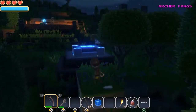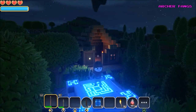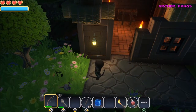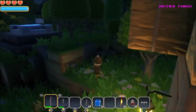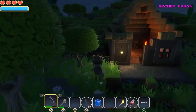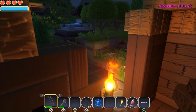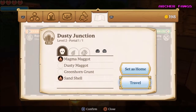Hello everyone, this is ArcherFanx and welcome to another video of Portal Knights. In the last part we discovered the third world called Fort Finch, and before that we discovered the dusty Junction, a sandy place. Today I'm back at my base. Usually when you log off from the game and come back in, you're sent back to your island that is set as home — the first world is automatically set to home.